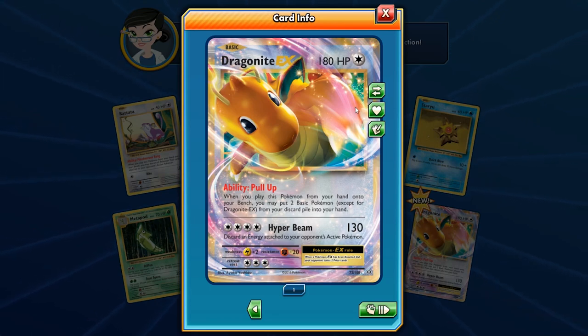Hyper Beam is not that great — discard an Energy from your opponent's active Pokemon, no questions asked. It does cost four energies, so two DCEs could do the trick, but you're already dedicating two special energies. Dragonite has a high retreat cost of three and fire resistance, is weak to Lightning — same as Mega Rayquaza. Anyway, lots to go, still plenty to open.